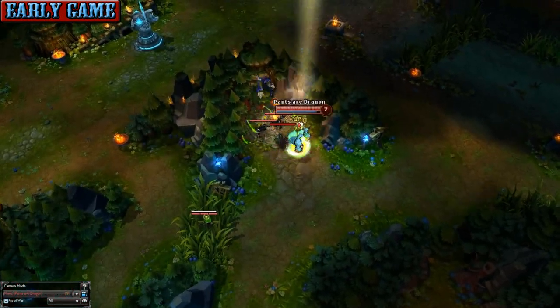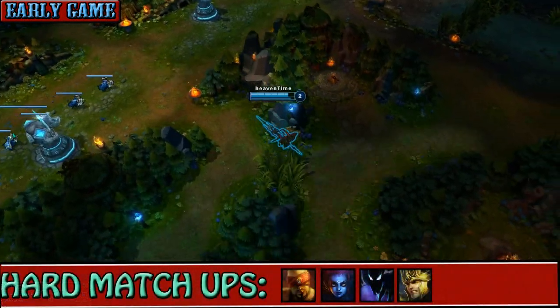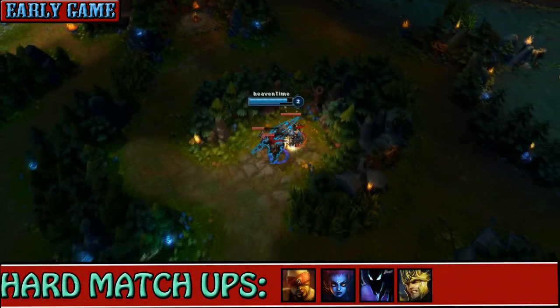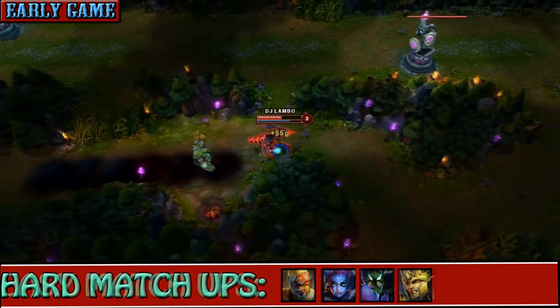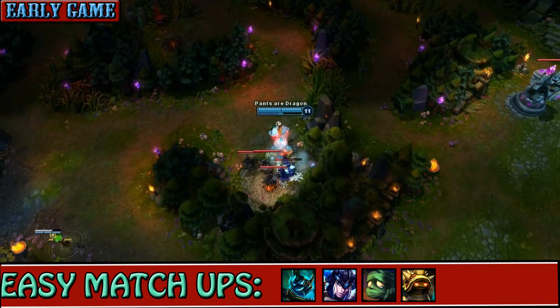Also, try and ward his jungle. This way you can dominate his jungle with no worries at all times. Some junglers you want to look out for are the ones who do a lot of damage and the ones with a lot of crowd control. I do still counter jungle them, but I try to avoid coming in contact. So for example, if they are ganking bot, then I have full reign over their top jungle.